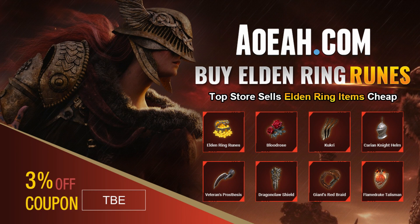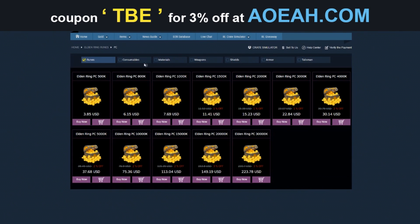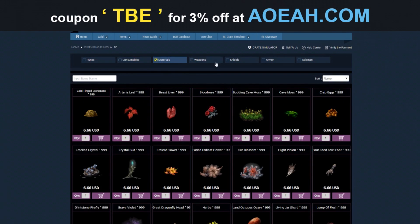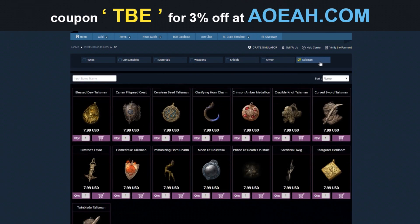Really quick before this video starts: if you're looking for some Elden Ring runes or items from the game that you don't want to obtain yourself, these guys here will obtain them for you. Shout out to AOEAH.com — their link will be in the description, and use code TBE for 3% off at your checkout.